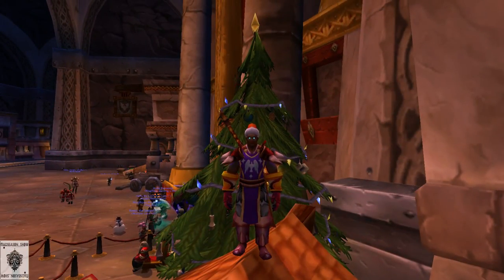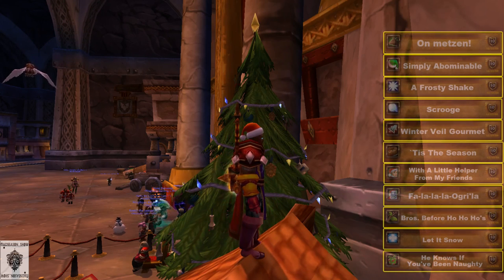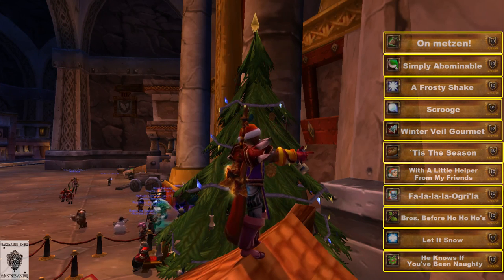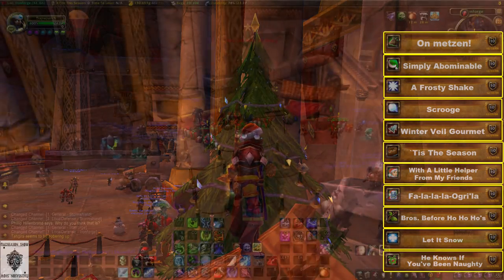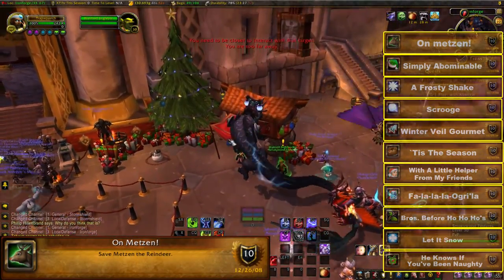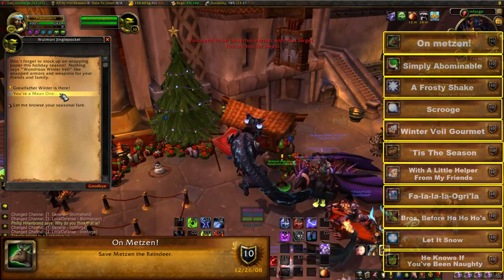I'll have buttons on the right-hand side of the screen that link to each of these achievements separately, in case you just want specific ones. Make sure you have annotations enabled for that to work. Without further ado, let's start off with the On Medicine achievement. Visit Great Father Winter, who is located in Ironforge for Alliance and Orgrimmar for Horde.